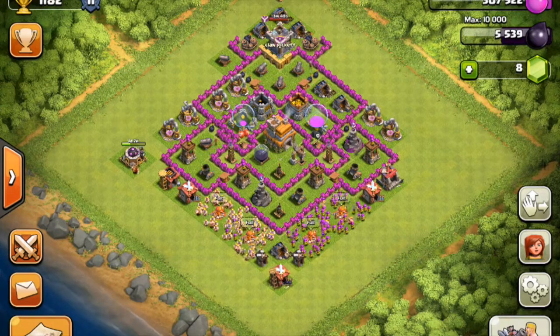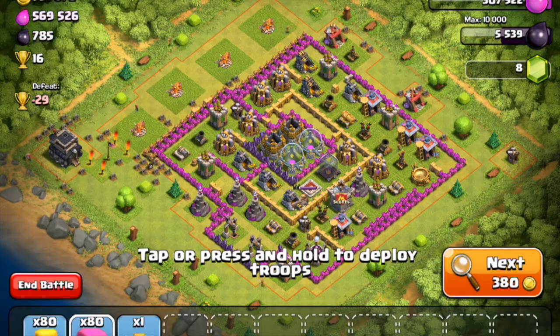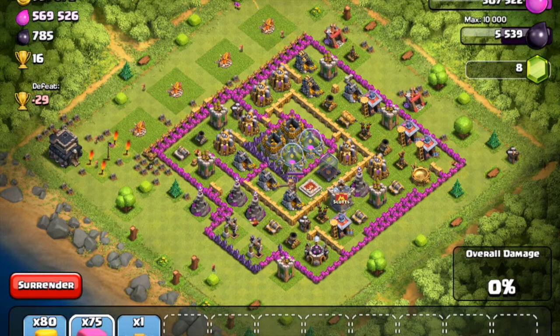Today I'm going to show you how to use the attack strategy on farms. Here's a farming base. First, we're going to drop archers around the base.